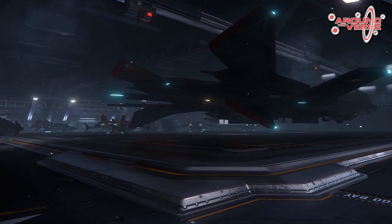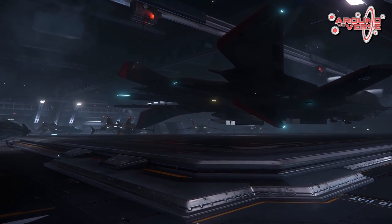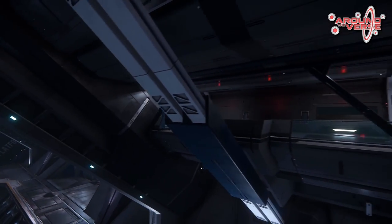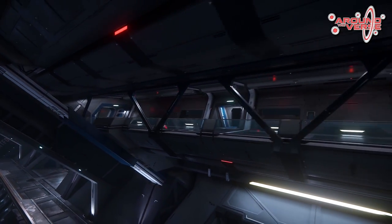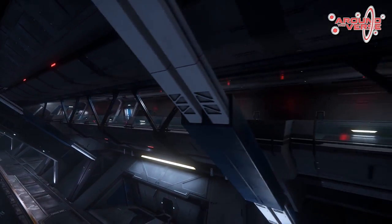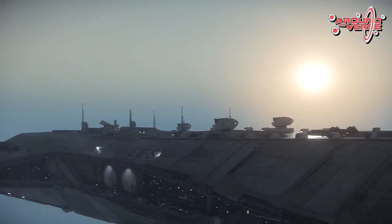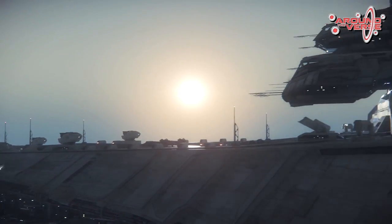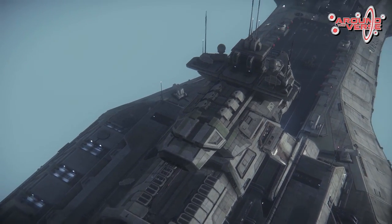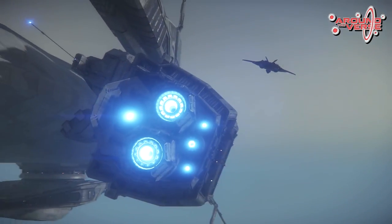Ready for Concept was written under that, and it was the Origin 85X and the MISC Racer. So the Origin 85X is the shuttle that comes with the 890 Jump. The MISC Racer — I assume a working title — is, I assume, what it sounds like: a racing ship from MISC. So I assume that will compete with the M50, the 350R, and the other racers.